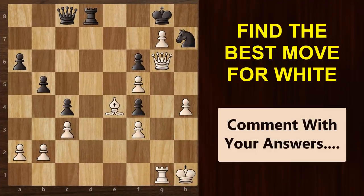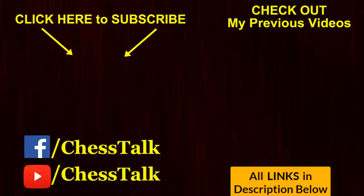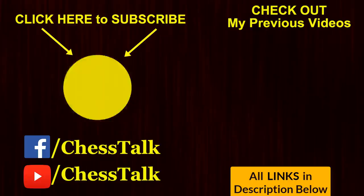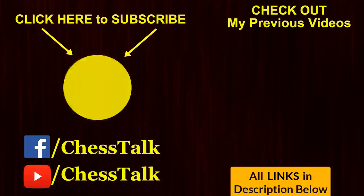Okay, so it's puzzle time. In this position, it's your turn and you need to find the best move continuation for White. If you're able to find the solution to this puzzle, then share it in the comments below. I'm reading all your comments and will give them a heart if your explanation is correct. So don't forget to share your answers in the comments. All the best guys, let's see how many of you can solve this. Don't forget to like this video and if you haven't yet subscribed then subscribe now. Thanks for watching and I shall see you in my next video.